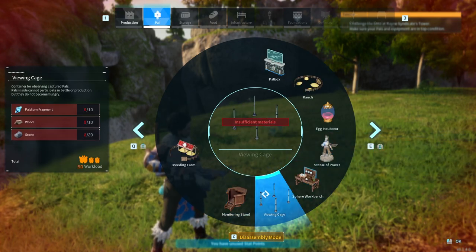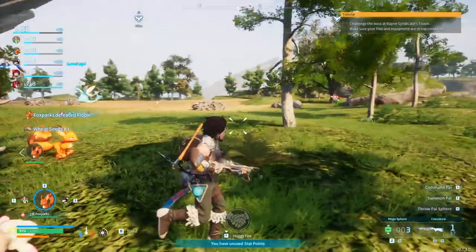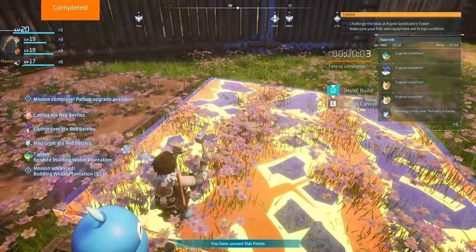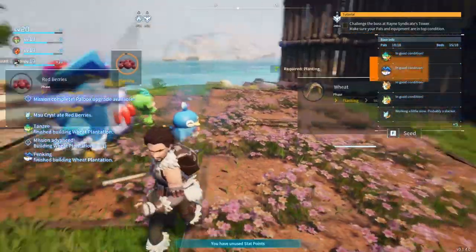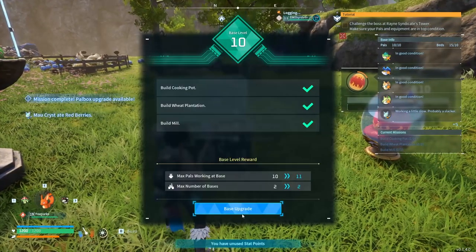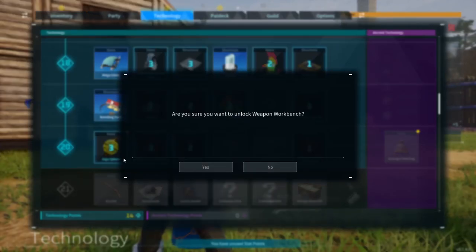We might actually be able to craft ourselves the saddle. We got three weed seeds — actually five weed seeds. One of those and boom — nice, planting, watering, excellent. Now we should come in here, upgrade the base, build a weapon workbench. I don't even think I had the technology for that yet — but we just got it. Nice, and the gigasphere — definitely want one of those.